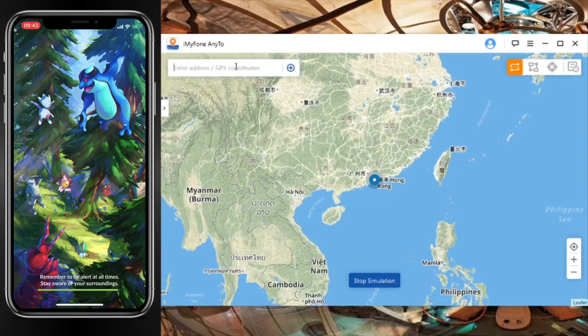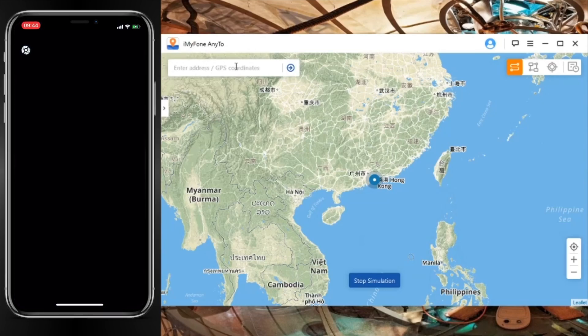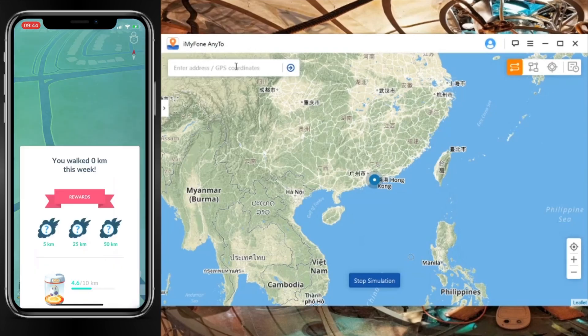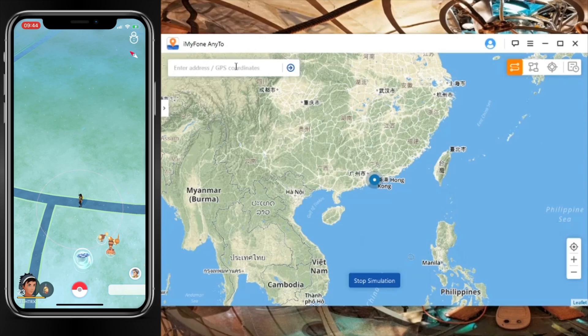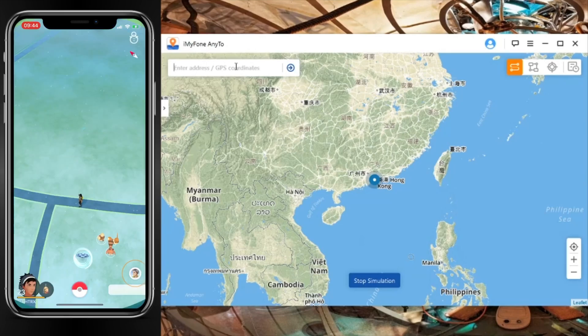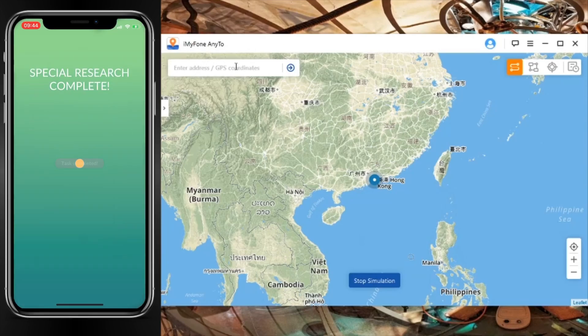Once you're here, make sure you log into your Pokémon GO. Now you can go to your computer and enter any address you want. In this case we're just going to use San Francisco, because this is one place where I catch all my Pokémon — it has many different spots where you can grab a lot of different Pokémon. But this is just one example; you can use any location you want.